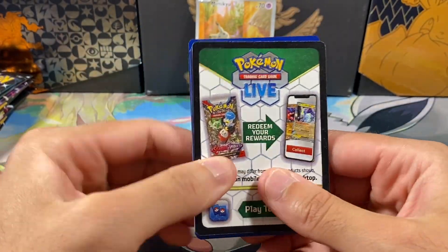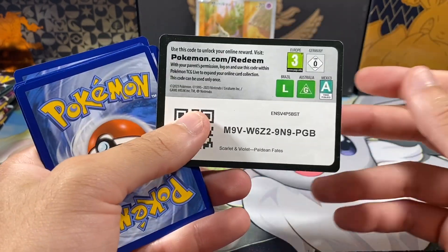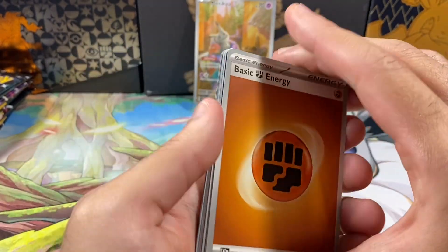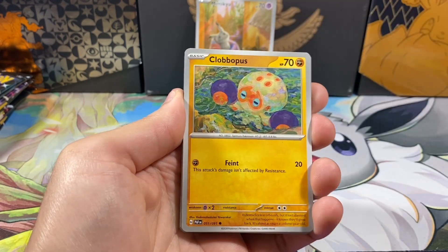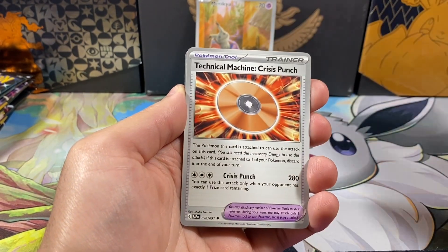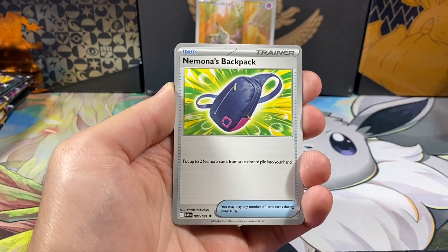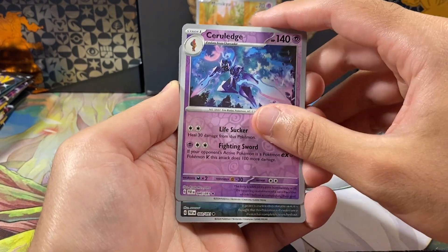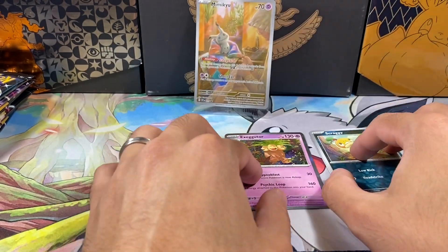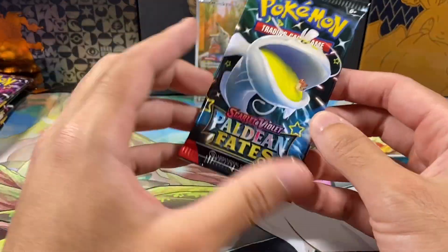Hopefully we can at least pull one or both of those today. Considering I've opened up probably over 200, maybe almost 300 packs of this and we still haven't gotten those — it's kind of insane. Pack one: Maybe it's got Energy, Clobopus, Vroomed, Frigibax, Tactical Seen Price Punch, Doshpun, Nimona's Backpack — that's the one we need in reverse — Cerulege Reverse, Scraggy Reverse, and an Executor Holo. First pack is a dud.